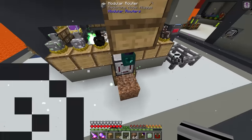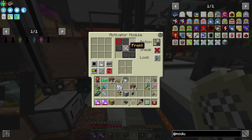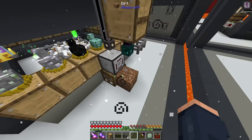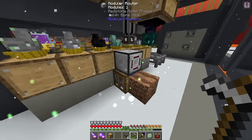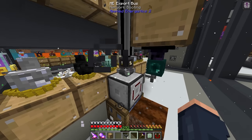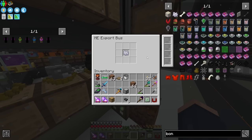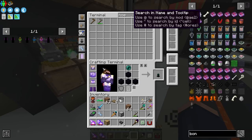For this setup we're going to use an activation module set to activate from the front, with right-click as its main action. It's going to use bone meal on the crop - we'll need a hoe to do so. This should be able to bone meal and right-click to harvest, collecting the seeds right here. Let's put the export bus on here and set it to export bone meal, with some speed upgrades.